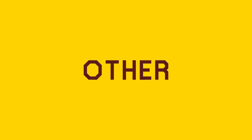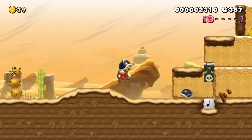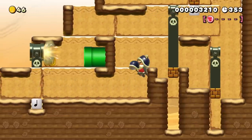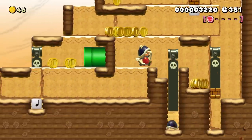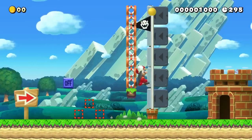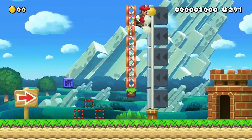You might have noticed that there was no puzzle section here, and I stand by my decision. I'm not saying you can't design a puzzle around the Super Acorn — this is Mario Maker, you can make a puzzle out of anything. I just feel that, given it's inherently a movement-oriented power-up, these puzzles would have to be extremely well designed in order to feel good to play.